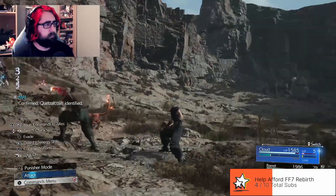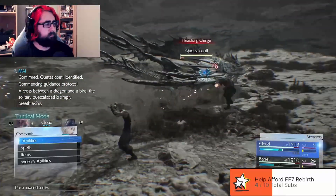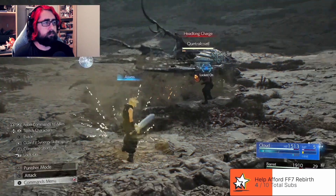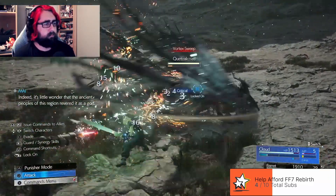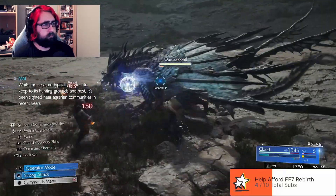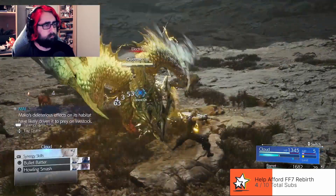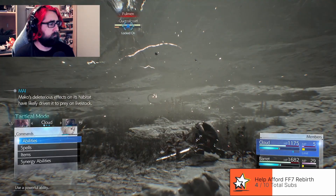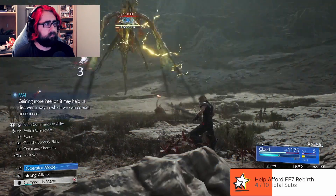First, Quetzalcoatl identified — commencing guidance protocol. A cross between the dragon and the bird, the solitary Quetzalcoatl is simply threatening. Gee, too bad. Weak to ice. While the creature typically prefers to keep its hunting range wide, it's exciting for the alien community. We have blizzard. We have blizzard.